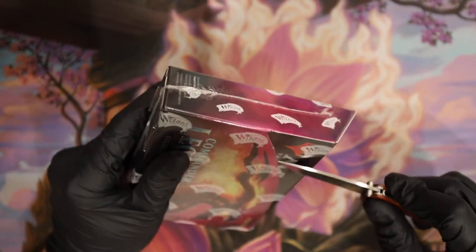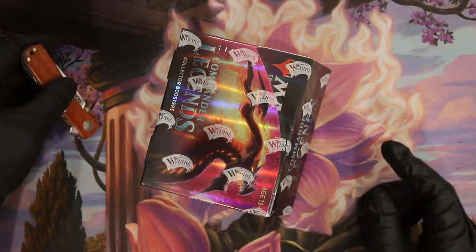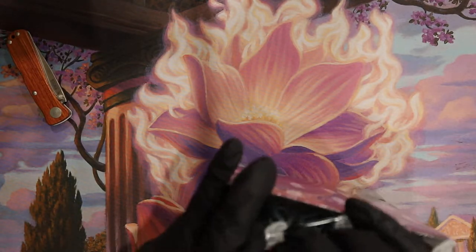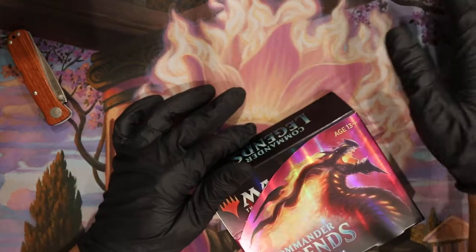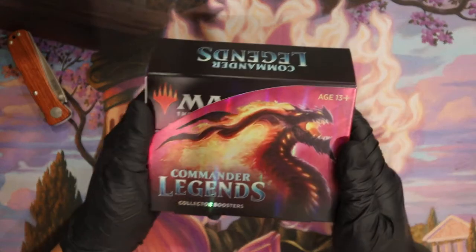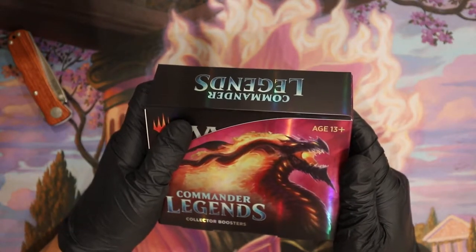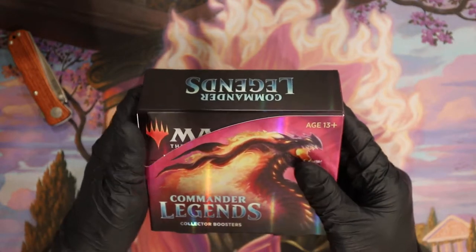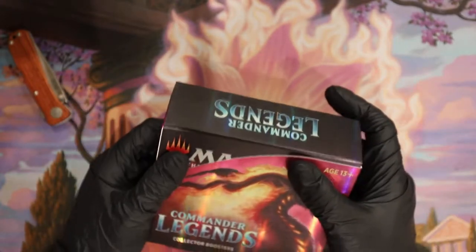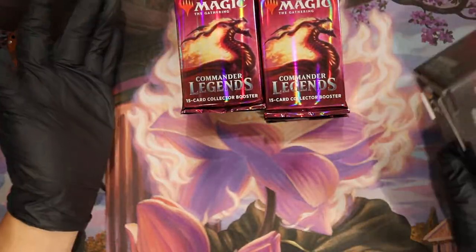We were talking about this all weekend — we have never lost on the collector booster box. Even the real bad ones, if you factor in all the foils and other stuff, you pull even. The last Zendikar Rising collector, you get fetch lands that pull you out of the dumpster — you have two box toppers with a high chance of getting fetch lands and other high value cards.